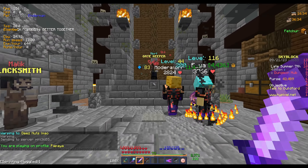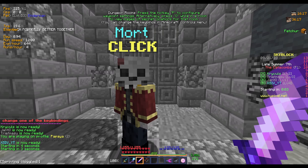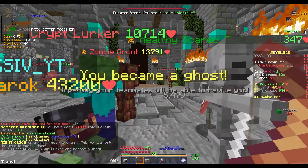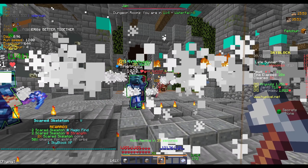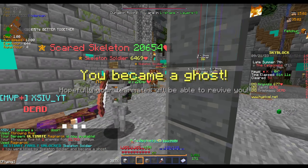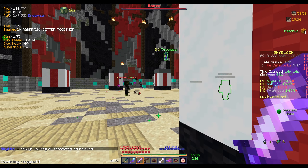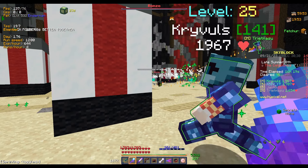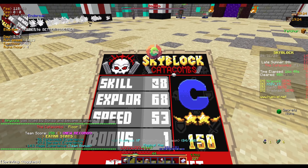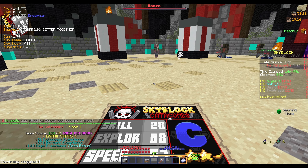Now we're going to attempt our first Floor 1 clear. I have a feeling this is not going to turn out good, but maybe our team can carry us. And well — I died really fast. It looks like our team is going to carry us, but these things one-shot me. I have no idea how this fight's going to go. We keep getting one-shot. That was almost a 17-minute run. We are going to hold off on Floor 1 for now.